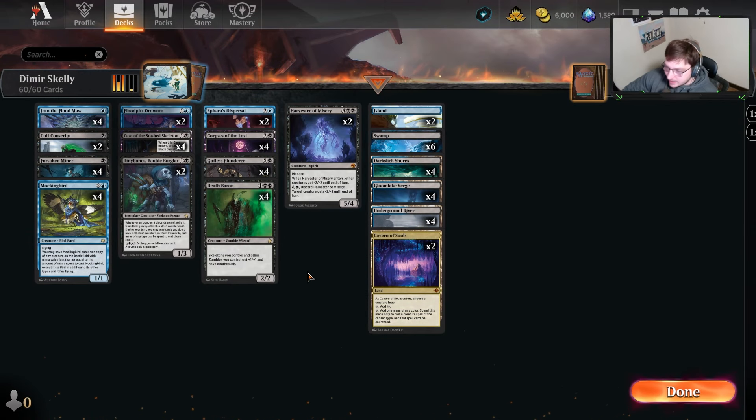Hello and welcome back. Today we're going to be re-approaching a deck that was super high post-rotation and then fell off very quickly whenever that rotation happened. Cards we were hoping came out in the Dusk Morn area did not happen. Bloomboro didn't really give us much to go off of. But we are playing Dimir Skeletons because Foundation gave us quite a bit of new cards.